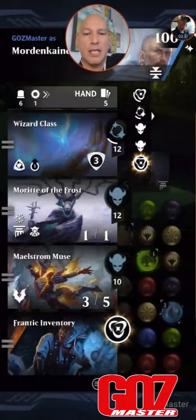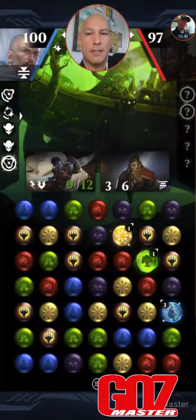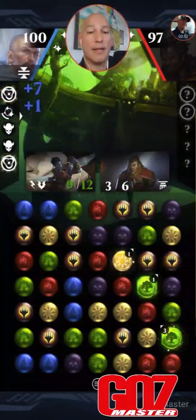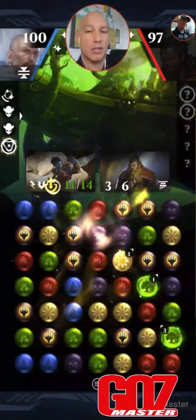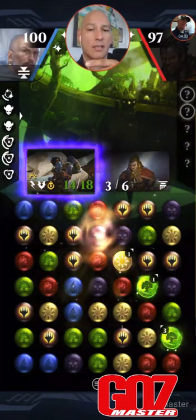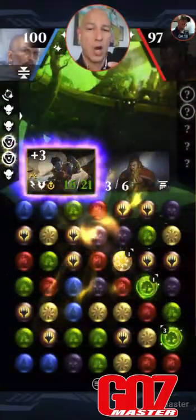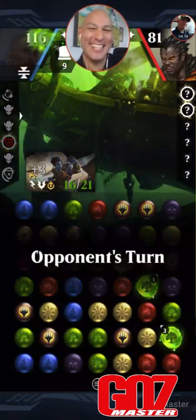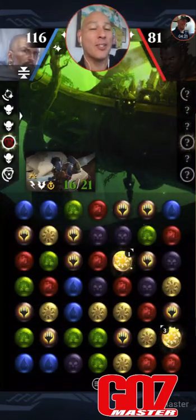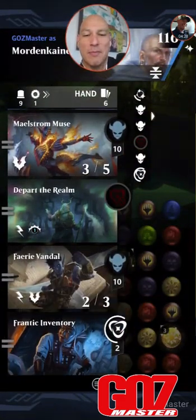Frantic Inventory we can't do anything with because we have too much stuff in our hand. Do I need Maelstrom Muse? I do want that. Let's go — blue, Wizard Class has resilience so don't have to worry about it popping. Let's get some lifelink, draw a card, add some stuff. Draw another card, charge those puppies up, confirm, draw another card, and then bounce that bad boy. Nothing brings me more satisfaction than looking across at my opponent playing a really ridiculously OP deck and just pwning them with a popper build. It's fantastic.